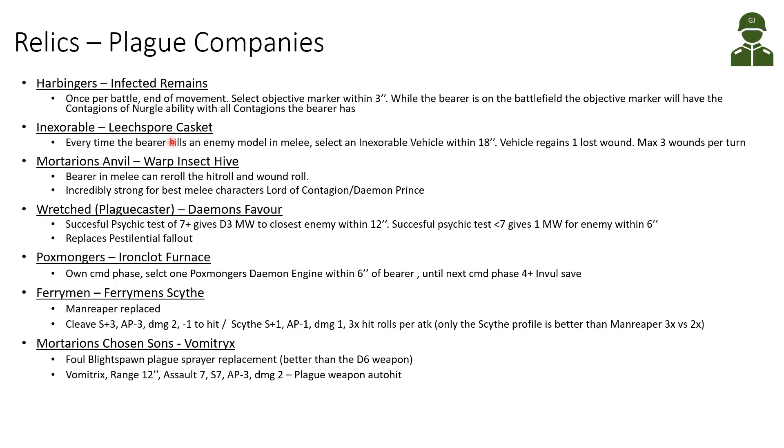The Inexorable have the Lichpor Casket — every time the bearer kills an enemy model, select an Inexorable vehicle within 18 inches and the vehicle regains 1 lost wound, with a maximum of 3 wounds regained per turn. Mortarion's Anvil have the very interesting Warp Insect Hive, where the bearer can reroll hit rolls and wound rolls in melee. This is incredibly strong for our best melee characters — the Lord of Contagion and Daemon Prince will be hitting on 2+ rerolling, wounding and rerolling, and can even reroll wounds against transhuman physiology Space Marines.